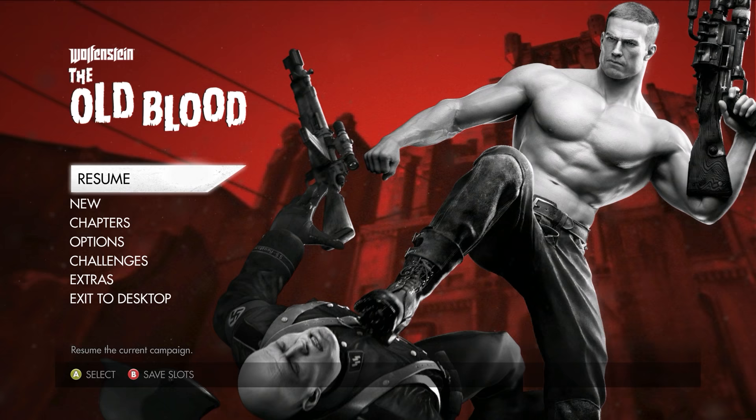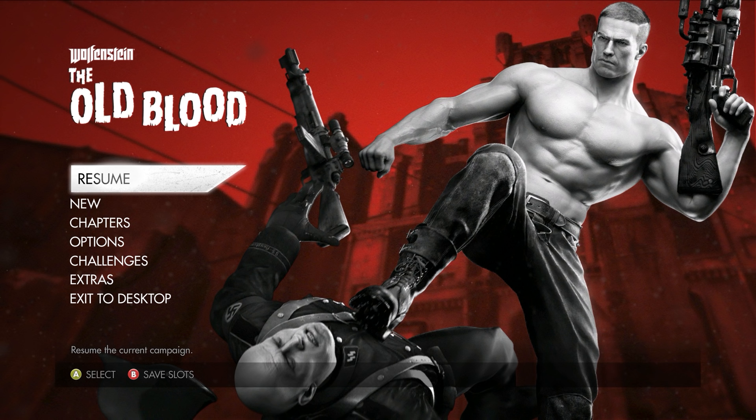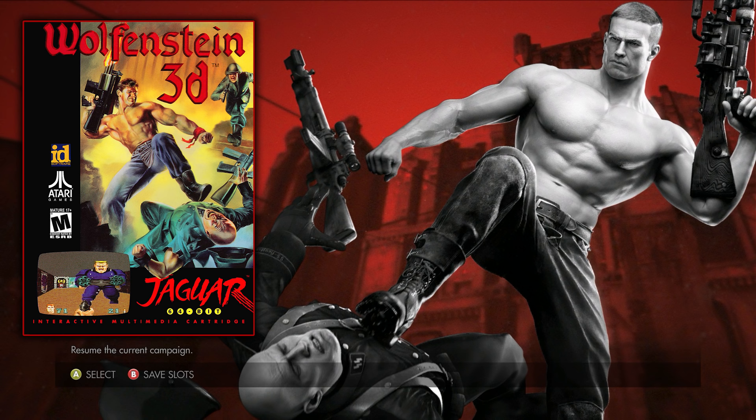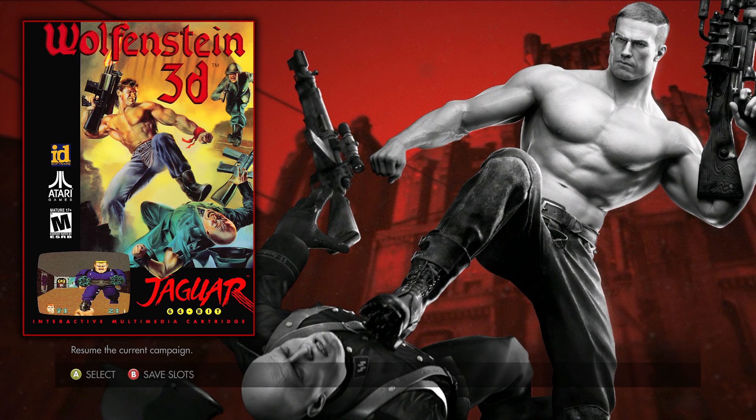The very first easter egg isn't even in the actual game — it's actually the main menu art with a shirtless BJ kicking a German soldier over. It might look familiar. Well, this is a direct homage to the box art of the original 1992 Wolfenstein 3D Jaguar edition box art. As we can see, the similarities are uncanny — just simply mirrored and modernized.